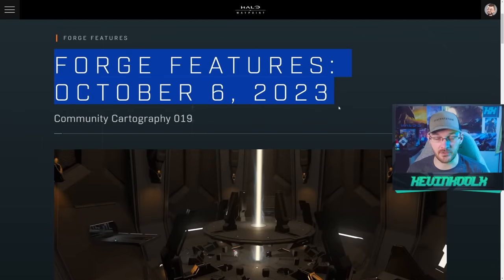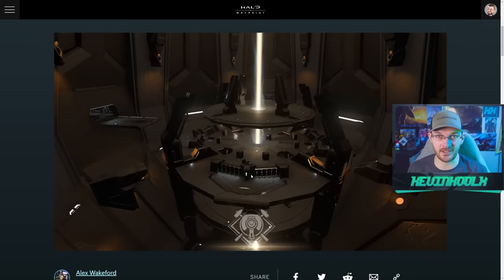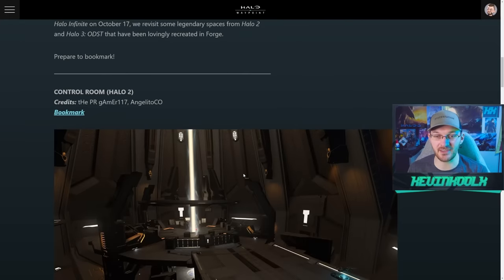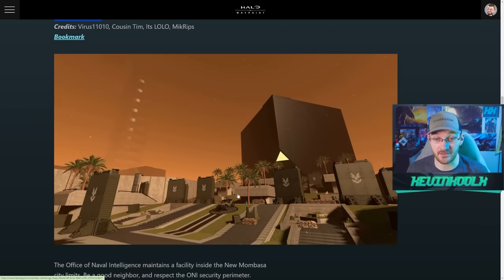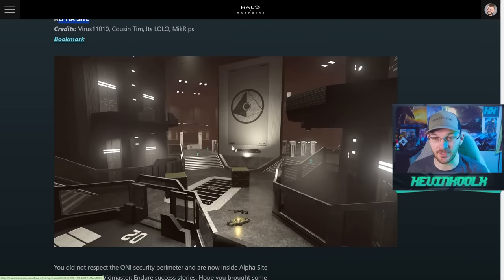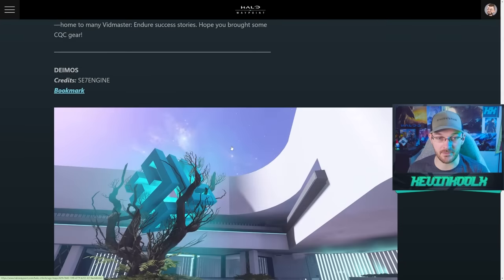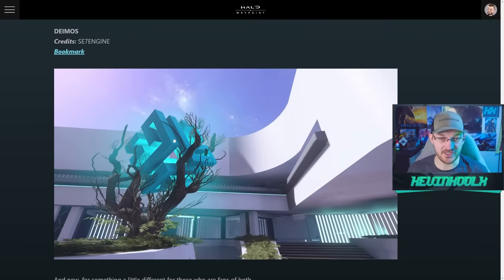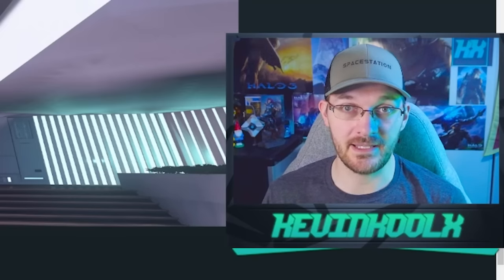In a recent blog, they showcased new Forge features with campaign areas recreated within Halo Infinite's Forge. Scrolling down, we have the Security Zone recreated, which is straight out of Firefight as well and could definitely work for that mode. We also have Alpha Site recreated in Halo Infinite — one of the most popular Firefight maps — and Deimos as well. If you can put Forge Firefight into the game, why not?